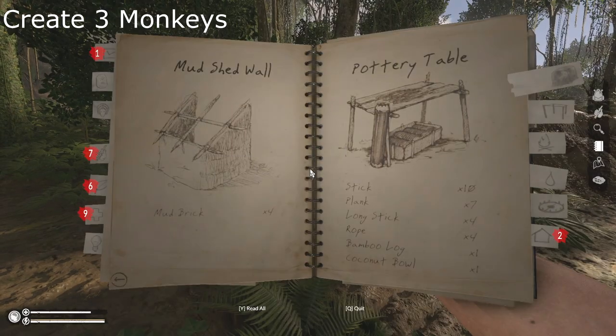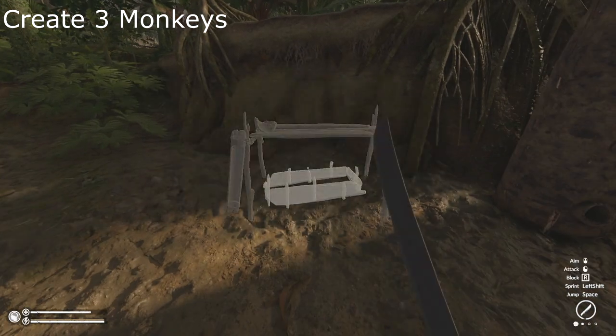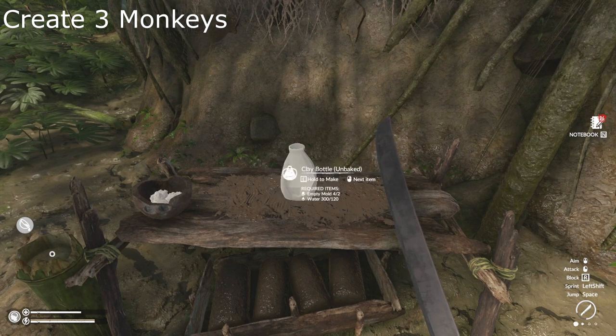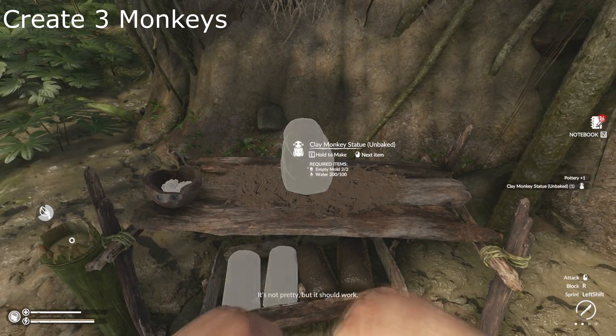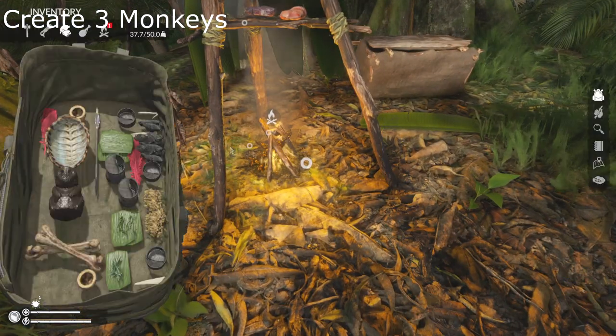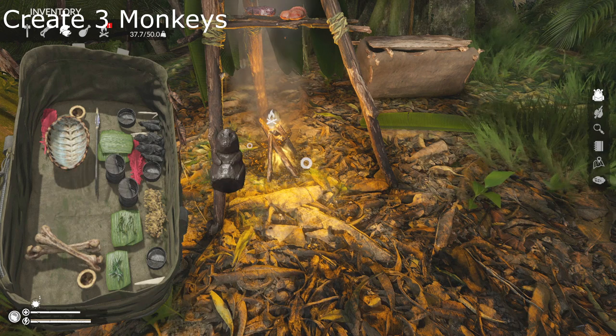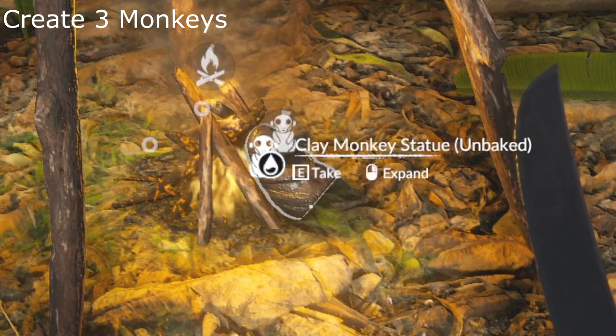We will now need to craft the pottery table to craft three clay monkeys. This will require the mud mixer for your molds. Once the clay monkeys are crafted, you will need to bake them over a fire to complete each of the three monkeys in prep for crafting.